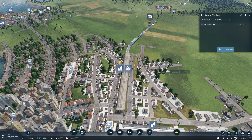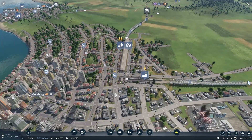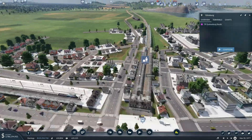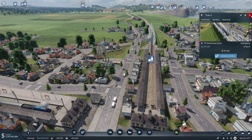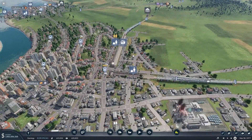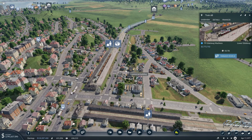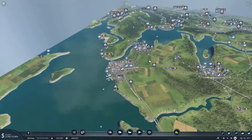Full train coming in, almost a full train will be leaving. We have the short station here. That's half — making almost 2.3 million there.